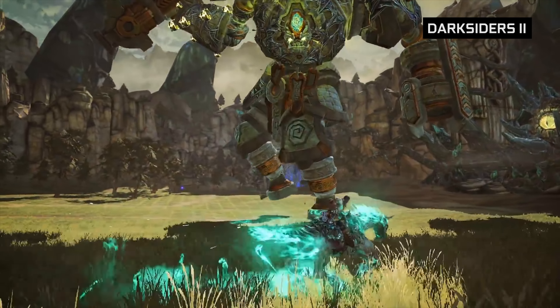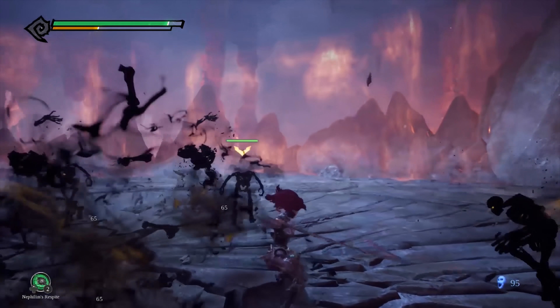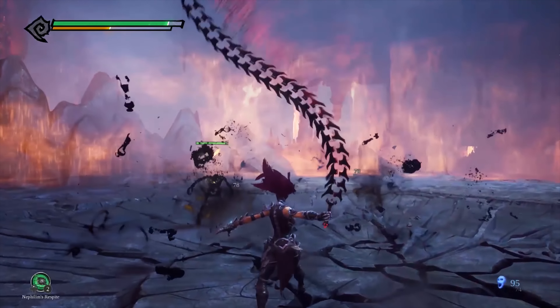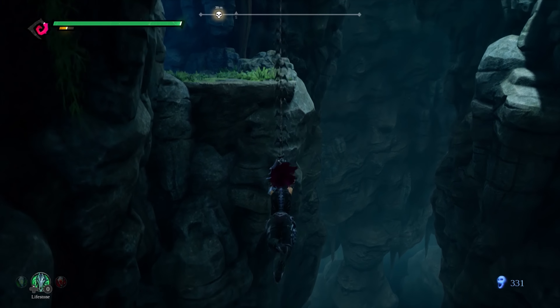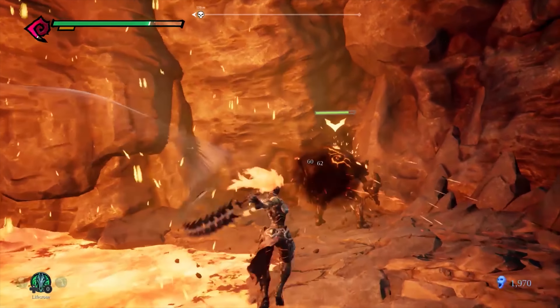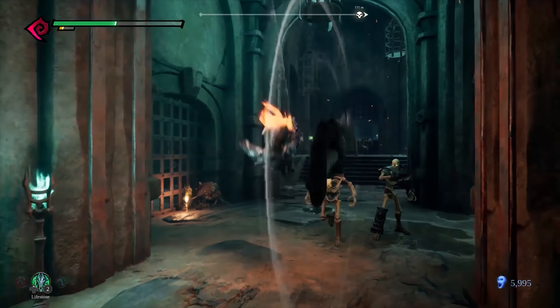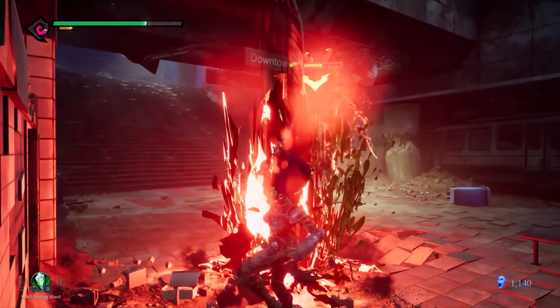The last Darksiders came out in 2012 — what have you learned and implemented in that intervening time? Starting a project like this that has an existing fan base and expectations, you have to serve the audience. We took a long, hard look at the franchise and said, what does Darksiders look like in 2018? We looked at puzzles, we looked at world, and what are things from the original notebooks — the original product design for Darksiders 1 and 2 — that we didn't get to do. And I think we're making a video game, not an interactive movie. It's very quick response animations and quick gameplay — it's a video game first.